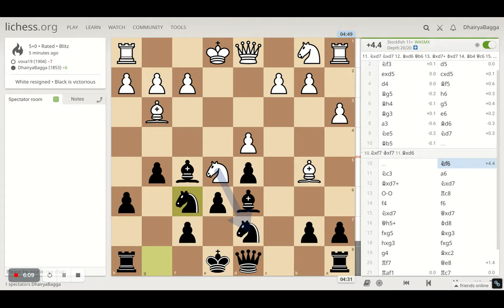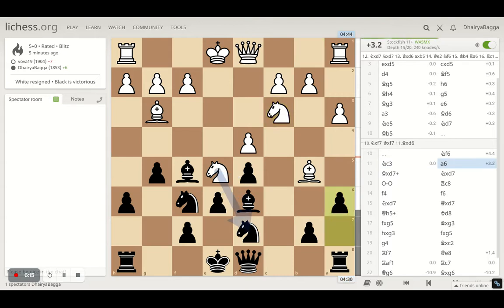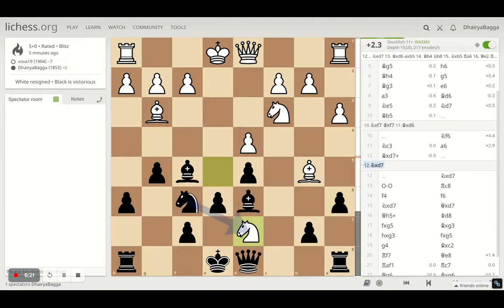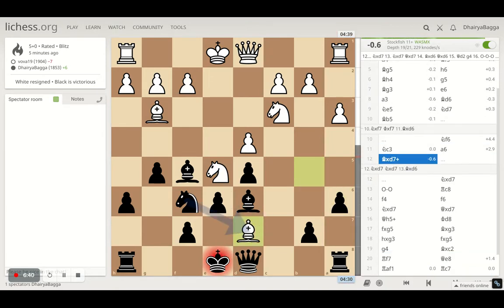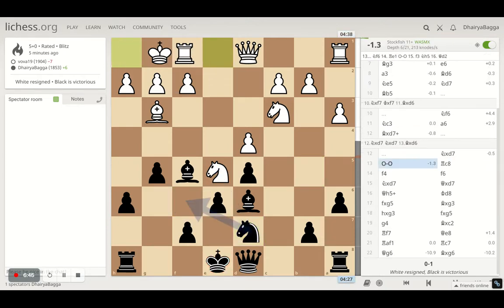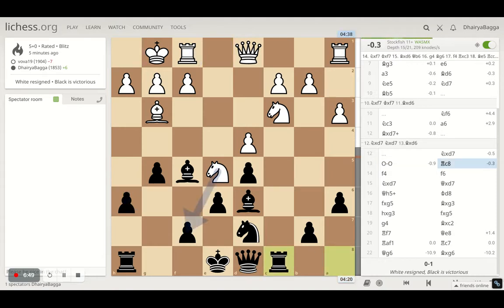I play knight to f6. That was a bad move according to the computer. Because if I played a6 and he takes with the bishop, then if he takes with the knight, the bishop is hanging — after I take with the knight, I am losing a piece. That was completely tricky and could have lost the game. But he captures with the bishop, because I was threatening his bishop. He captures with the bishop, I take back with the knight, and I just play rook to c8, trying to make sure that the pieces are aligned in a better way.